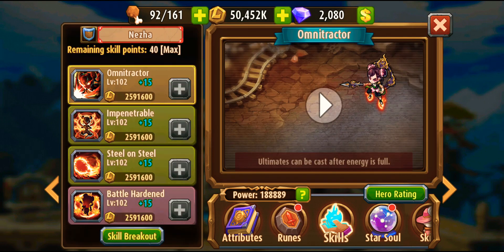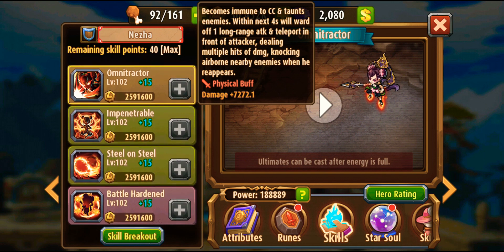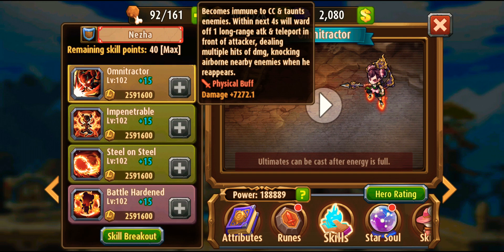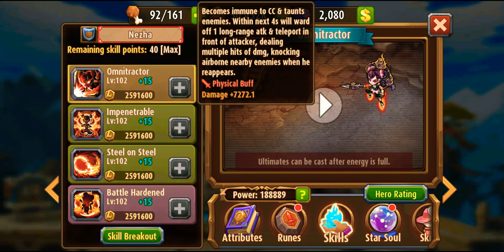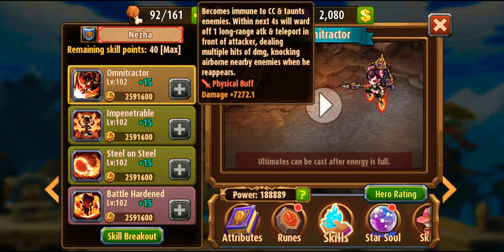As usual, we start with skills. Neza is a tank which regularly has high armor, but her best skill is immunity to crowd control. Crowd control skills are like Edwin, Theresa - heroes which can block your tank during a battle. Having a tank which is immune to those means you don't need to use someone like Crash in your team. She plays the role of two in one - her first skill makes her immune to crowd control skills.